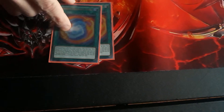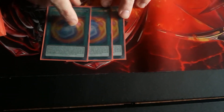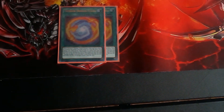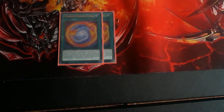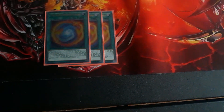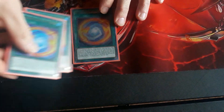Thunder Dragon Fusion — it fuses Thunder Dragons from anywhere but your hand. During your main phase, except the turn this card was sent to the grave, you can banish this card from the grave to add a Thunder Dragon from deck to hand. Not only does it fusion summon a monster, but you get to add a Thunder Dragon from your deck to hand.